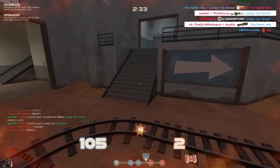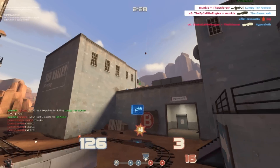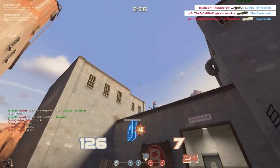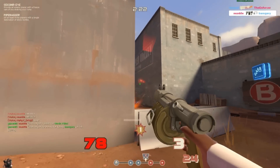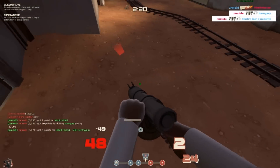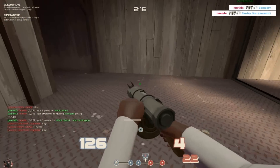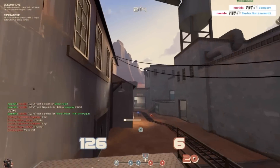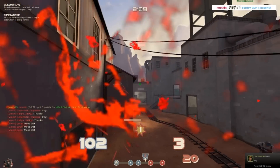I just take that Pyro out and manage to retreat. I was a bit lucky there because that was nearly quite a successful push — one of the scouts on our team got a bonk off on the heavy, which is always good. Here I'm just trying to evade the shotgun shells of that engineer. I nearly died there, but always make sure to retreat as fast as you can when you know you need to.